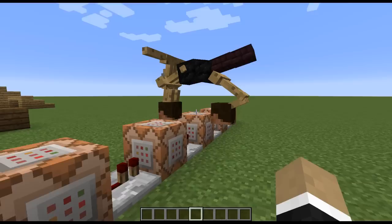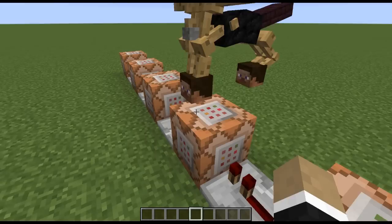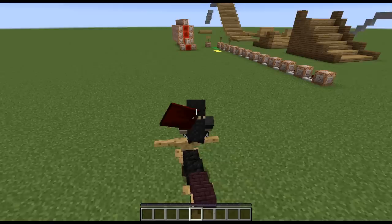The motorbike has a mind of its own. We've got armor stands for the handlebars and most of the frame, coal blocks for the seat, some nether brick for the tail part, and then you know it wouldn't be a motorbike without some old Steve heads as the wheels - they're very much good at rolling around, being cubic and all.